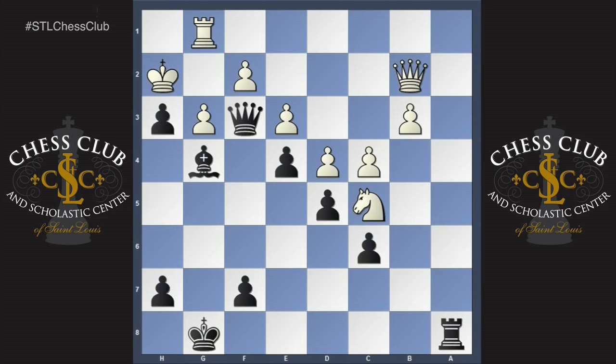Okay, here comes the solution. Black here can play the remarkable rook to a1, and white's two heavy pieces are overloaded. Neither piece can take the rook, and black threatens rook takes g1 followed by queen g2, mate.